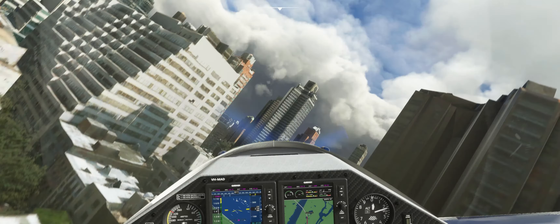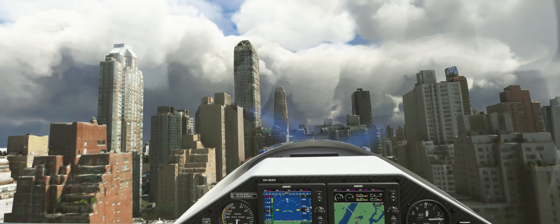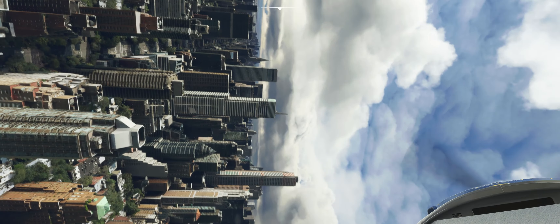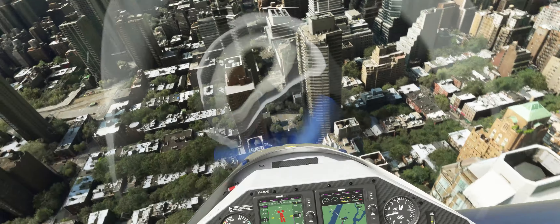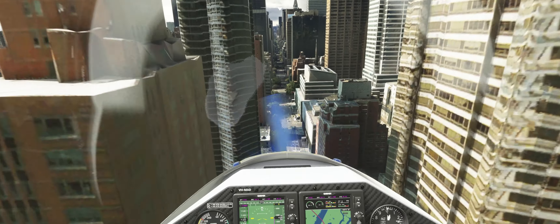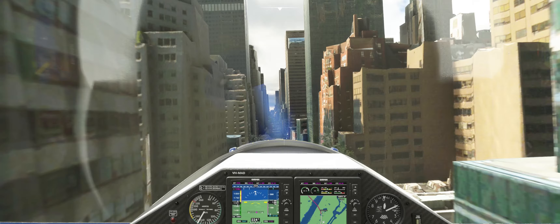It would be nice if Asobo put in a system that allowed you to create - and I used to hate these but I can actually see real use for them here - 3D holographic rings for people to fly through. Drop down on that street, then that street. Like 3D floating holographic rings to fly through so you can create race courses.